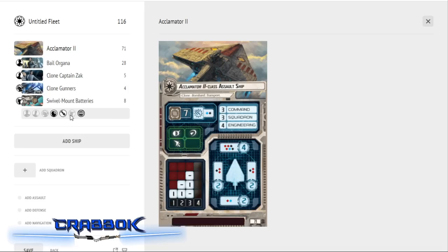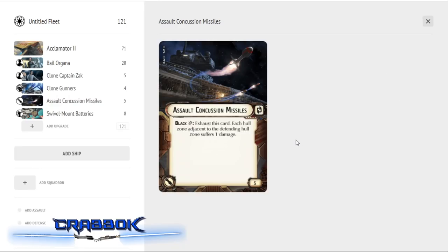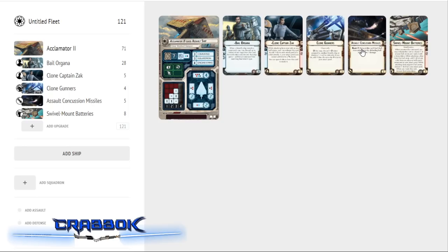Since we do have black dice at long range, I wanted to use a black critical effect. Assault Concussion Missiles is probably still my favorite — it does additional damage on the sides and is probably the best critical effect in the game because it pretty much always works. It's a lot of damage, and in a lot of cases where you want that extra face-up damage, this guarantees it. The fact that it can now trigger at long range is awesome.